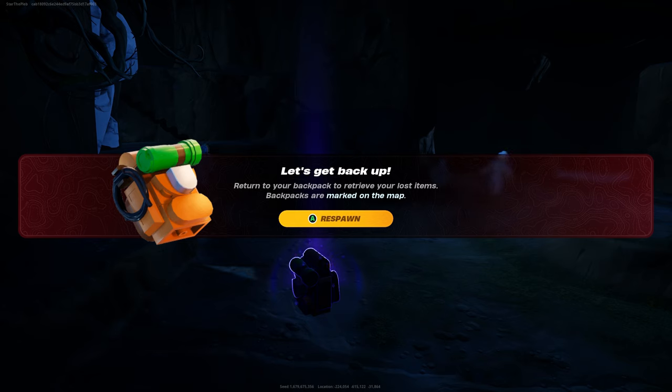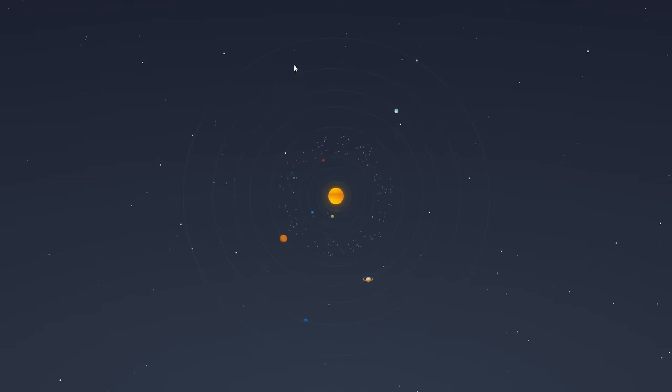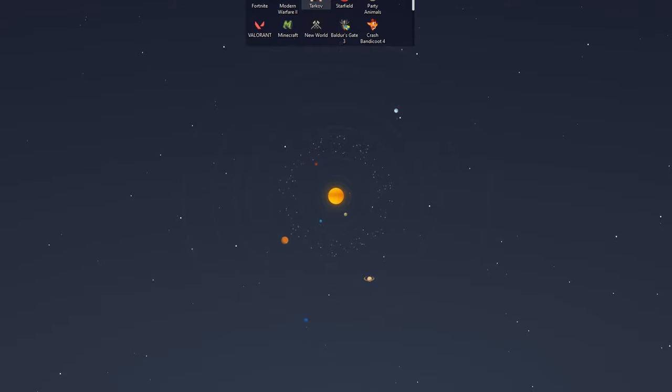Now, instead of being on Xbox, PlayStation, Nintendo Switch, or even PC and clicking A or X or whatever it is to respawn, what we want to do is back completely out of Fortnite. If you're on PC like me, that's clicking Windows and then going to the bottom right of Fortnite and clicking close window. If you're on Xbox, that would be clicking your Xbox button in the middle of your controller and then exiting Fortnite completely.